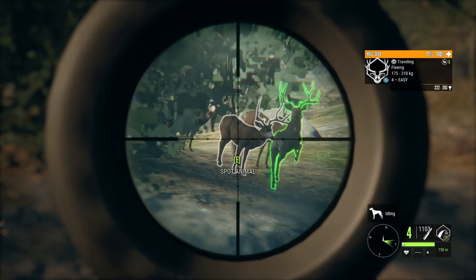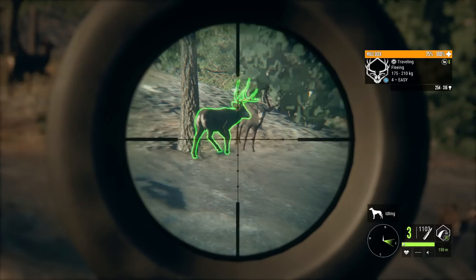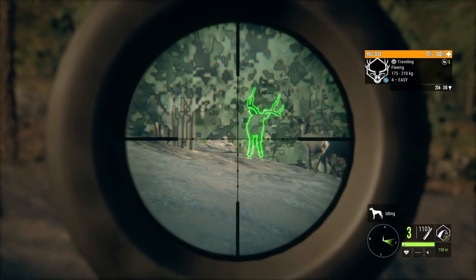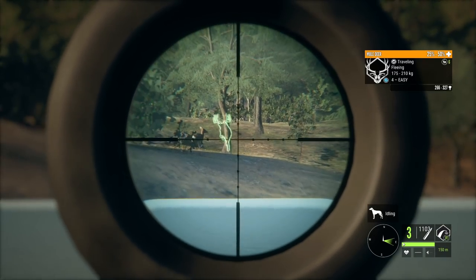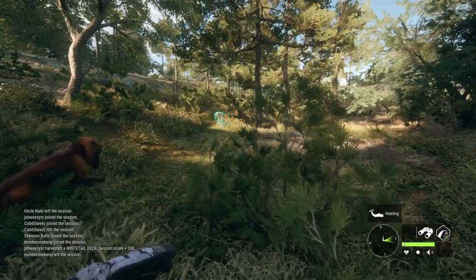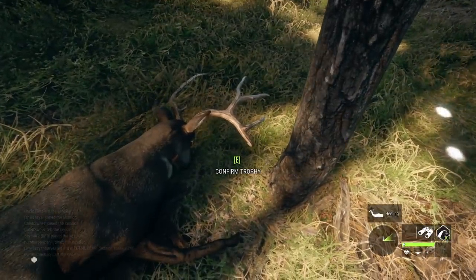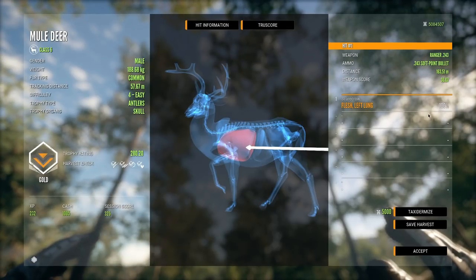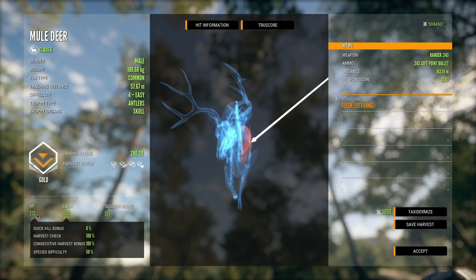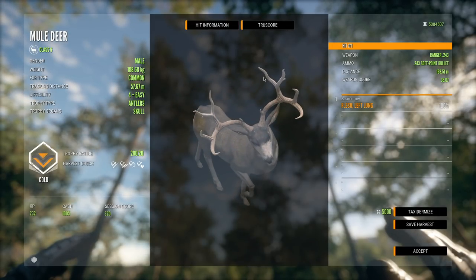That appears to be a good shot, and we'll put one into that guy too just to see if a quartering shot is possible. It's definitely looking like that one was not good, which is a little unfortunate, but we definitely got the first one - it's down to half health already. This one's going to need another shot. And there we have it, our first kill with the .243 soft points. It's 280.20, single lung as expected, and zero quick kill, which is to be expected honestly.